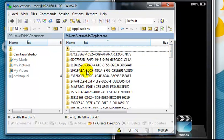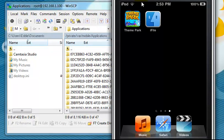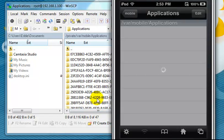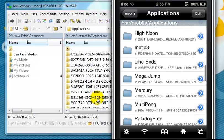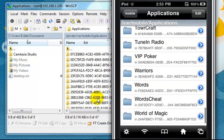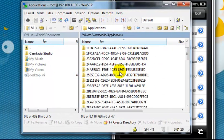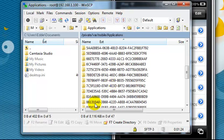If you don't know what folder Theme Park is in, you can either click all these, or you could use iFile — and I'll show you how to do that right now. Scroll down and find Theme Park. Mine is right here, and as you can see, it says 861310.